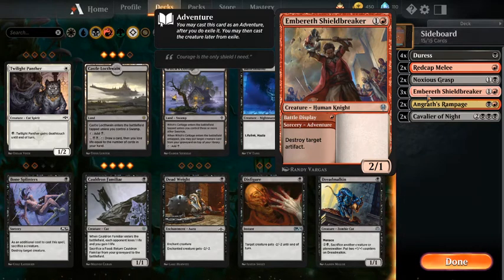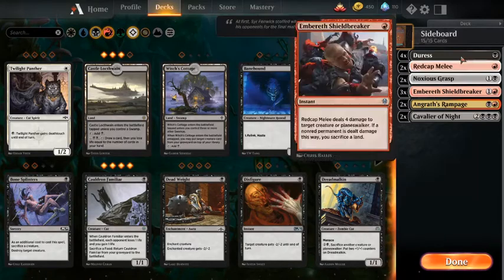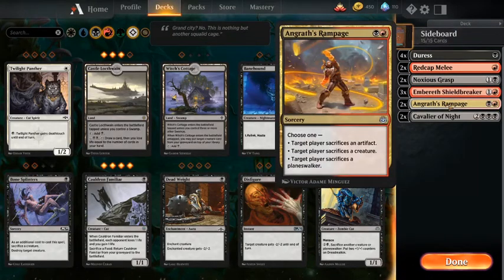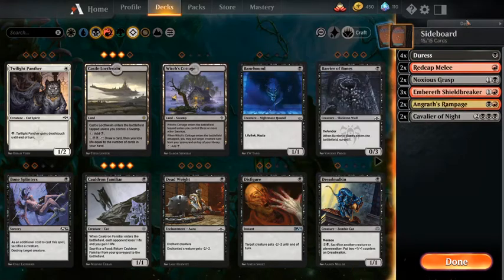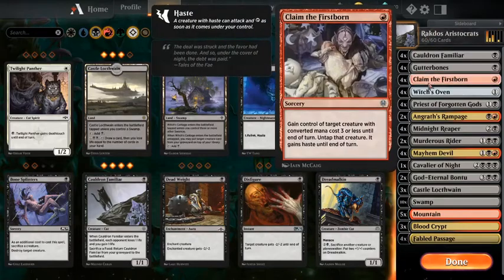Ember of Shield Breaker is really nice against artifacts — it's good in the mirror because it gets rid of Witch's Oven, which is a catalyst for the deck that really helps get it going and speed up the process. Angrath's Rampage is good against more creature-heavy, artifact-heavy, or even planeswalker decks — it's a nice card if they're playing an aggressive strategy. Cavalier of Night is good against the bigger, bulkier decks — if it's a Gruul deck, the highest they'll probably get is Gruul Spellbreaker which is a 4/4, and this is a nice blocker. You gain four life and the enter trigger lets you sacrifice creatures to destroy another creature.